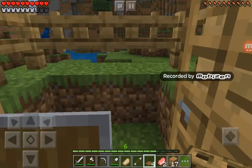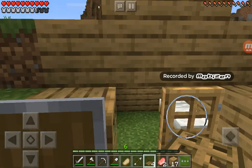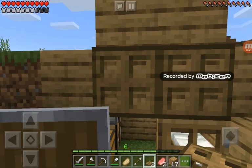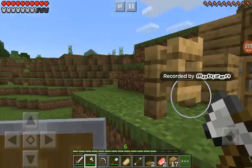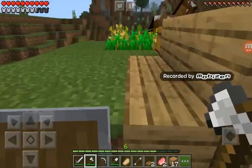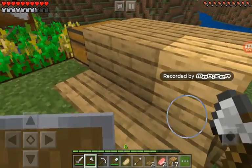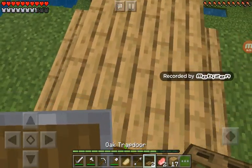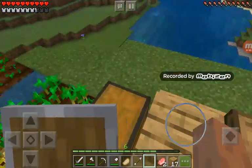What I'm gonna do with these trapdoors is put them here. That's cool, right? It looks like we'll be making a small farm here, like over here. This bunker is gonna have a lot. We're gonna put some trapdoors like here — that looks good.